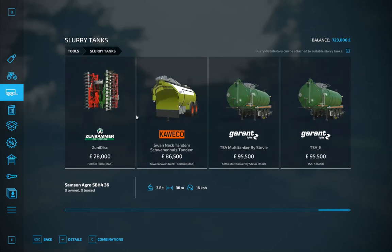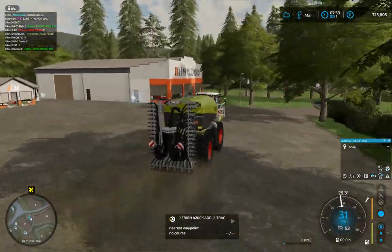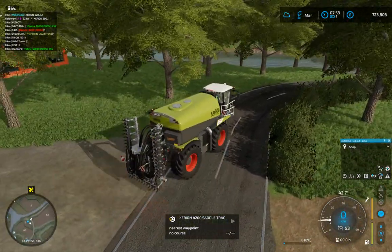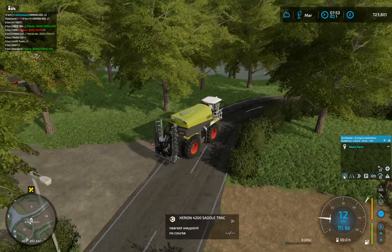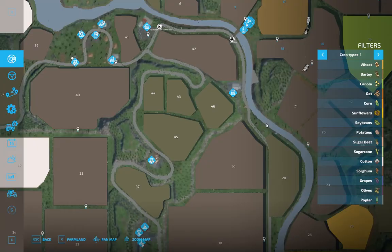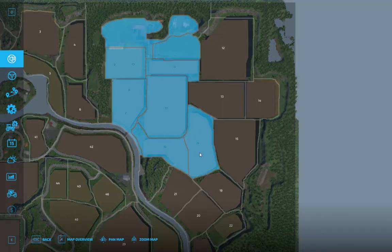I'm going to have another look at that — we're not going to be automatically using this straight away. I just want to send this back up to the main farm. I'm going to put the cedar on the back of this one for now. We've got our saddle track — this came with the pre-order of the game. We've got 700,000 left, so let's have a look.